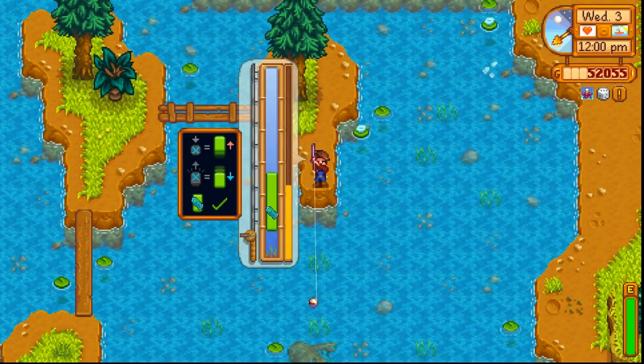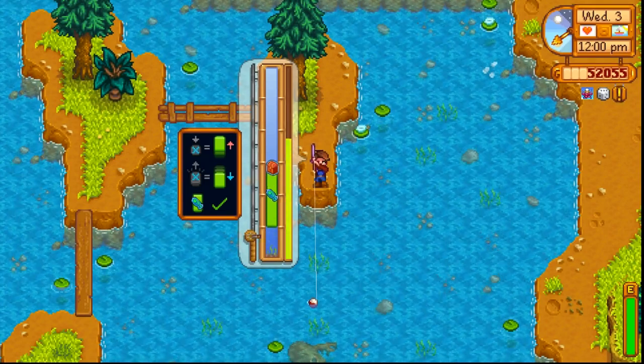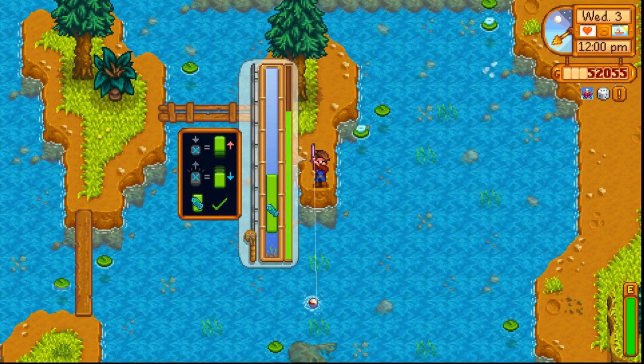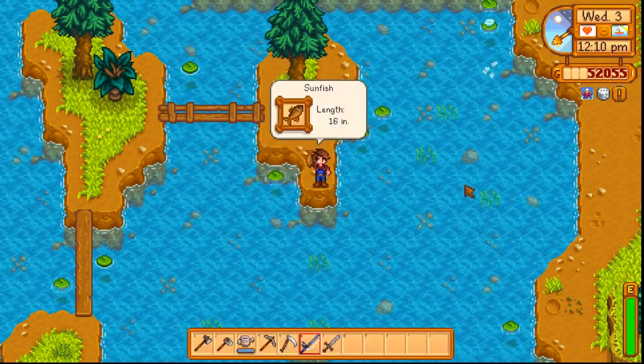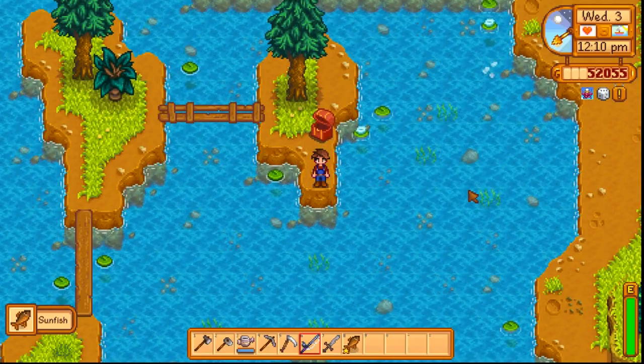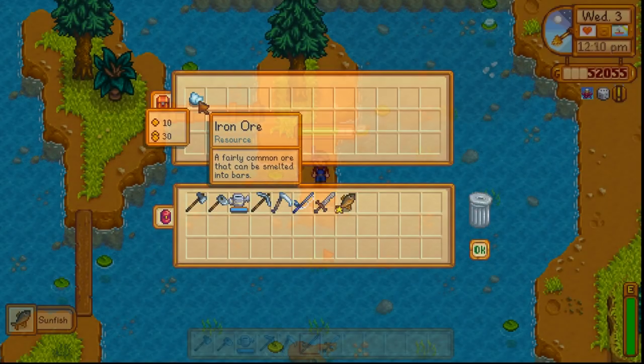When fishing, you'll occasionally see these little treasure chests. Hover your bar over it for a bit and you'll be able to pull up some treasure alongside your catch. Make sure you don't lose the fish in the process or you won't get the treasure. Treasure chests are one of the best ways to get some of the rarer collectibles in the game, so it's worth pursuing.